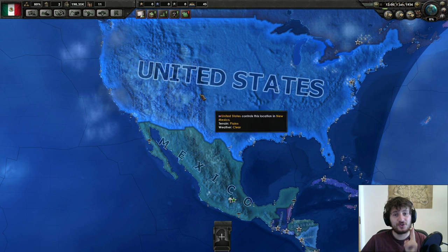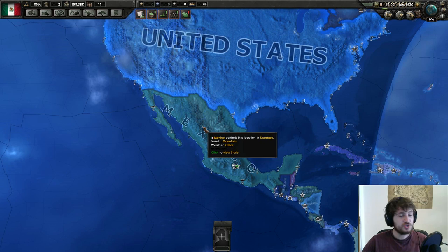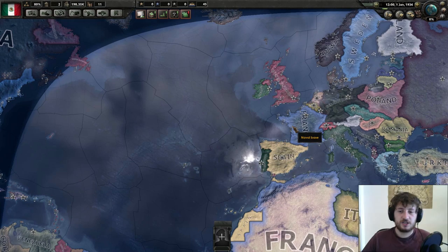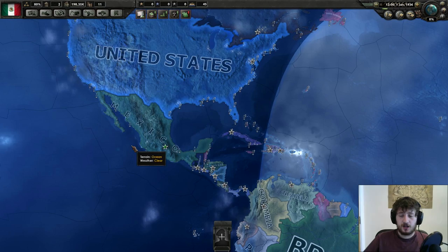First, it is the first episode of my new Let's Play where we make Mexico great again. Second, it is the guide video to help you with the achievements for Revenge of Montezuma and Sunset Invasion. The first one requires you to reclaim the old territory of Mexico against the United States - basically conquer the US. Sunset Invasion requires you to own a province in Europe without being part of any non-South American faction.